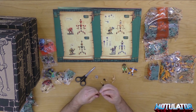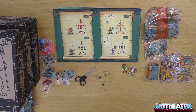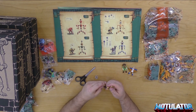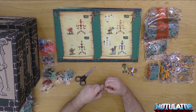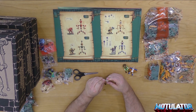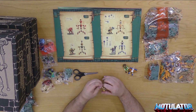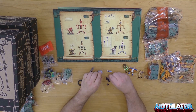Dann haben wir He-Man – auch hier einzeln zusammenbauen. Man hat immer einen Pin, der muss durch die Hose gesteckt werden und wird dann in den Unterkörper reingesteckt. Dort werden dann die Beine drangeklipst, und letzten Endes kommen die Arme. Mit der Rüstung ist das halt immer eine unterschiedliche Sache. Bei He-Man war das so, dass ich, um die Rüstung rüberzubekommen, die Arme extra abgemacht habe – obwohl die schon montiert sind bei jeder Figur.